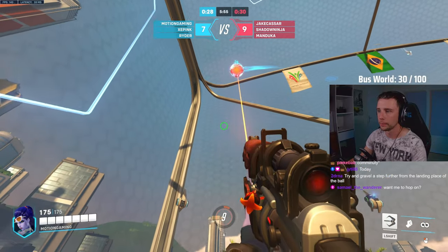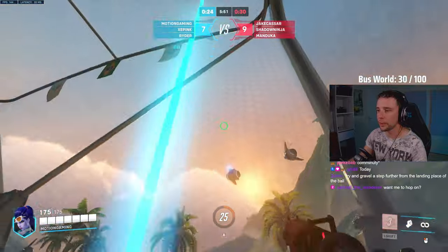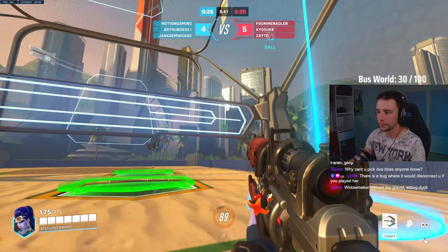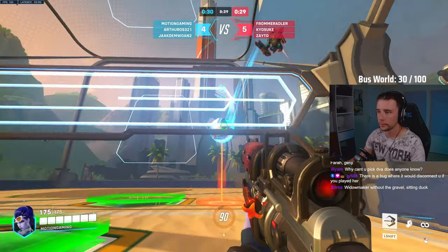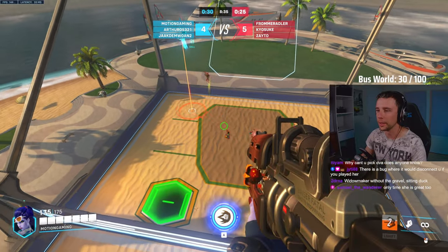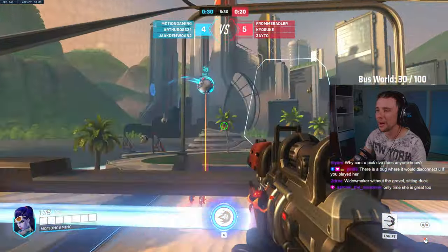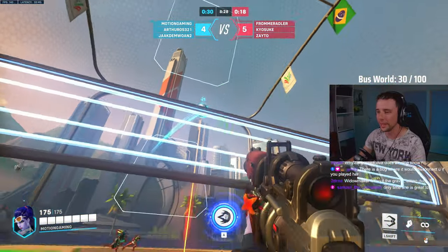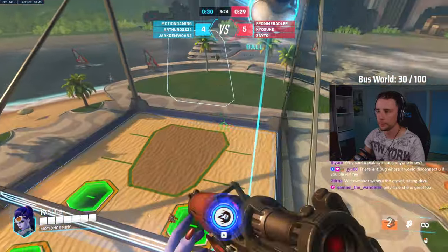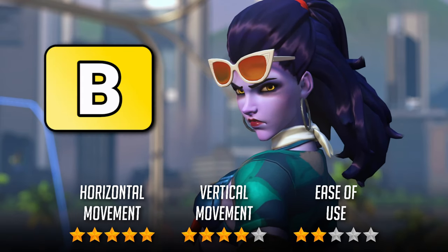Moving on to Widowmaker, who takes a lot of skill to use correctly. Her grapple allows for insane horizontal movement in the backline, bagging her an easy 5 out of 5 there, and even a good amount of vertical movement when you grapple the walls, ceiling, or even the ball itself, earning a solid 4 out of 5 on the front line. The biggest downside to Widow is when you miss your grapple completely or don't cancel it soon enough — it will force you into bad positions, making you lose easy points. I'd rate Widow a 2 out of 5 in ease of use, putting her safely into B tier.